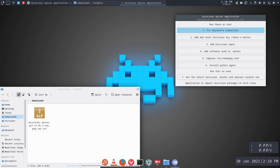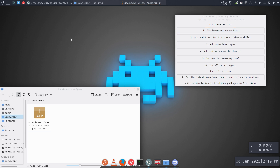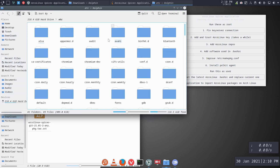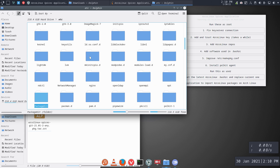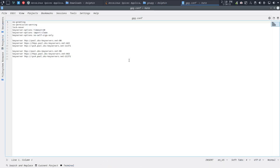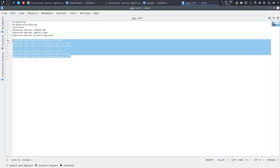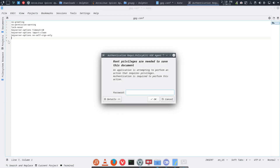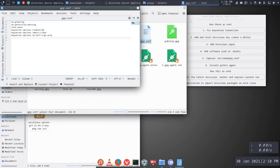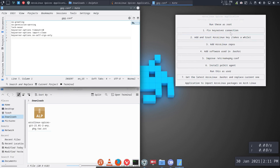Fixed key server connection: if you have problems with keys never coming in — always getting errors — that's the solution. The solution is to write in the GnuPG GPG agent conf. It writes two lines to gpg.conf that tell it which key servers to use and their ports. This fixes the key server connection.